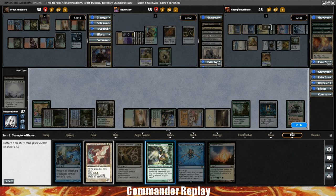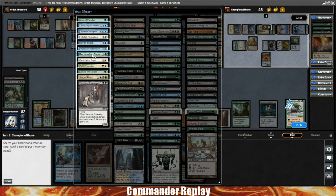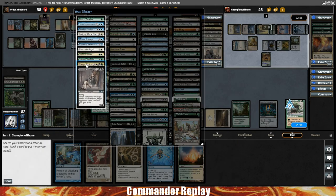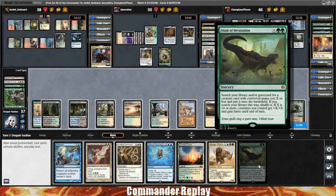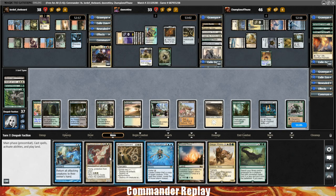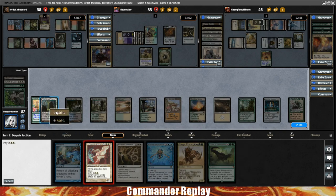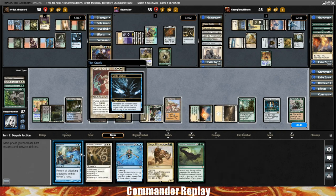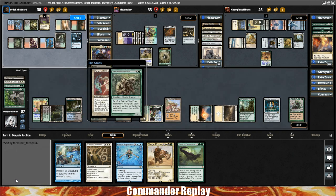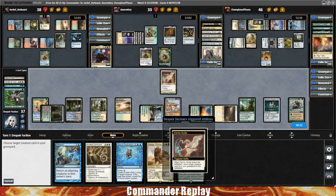We'll ditch the Eternal Witness, search for a Reclamation Sage, discard the Reclamation Sage, get a Siege Rhino. Thawing Glaciers will return. There's a Finale of Devastation — could be helpful. Play the Sun Petal Grove, play Karmic Guide. Mind's Dilation triggers — hopefully this doesn't hit anything too important — Sakura-Tribe Elder. Could be worse. Karmic Guide triggers: get the Reclamation Sage.